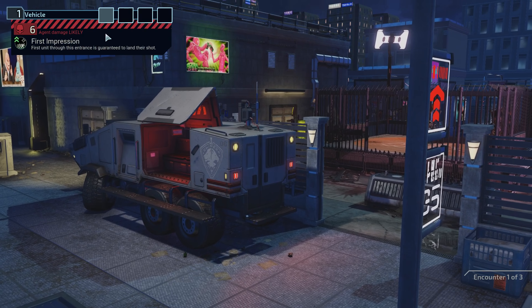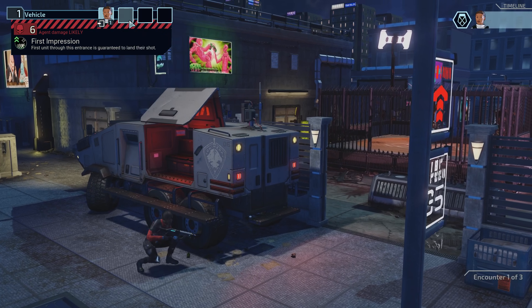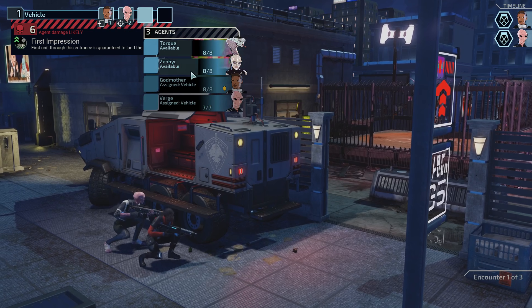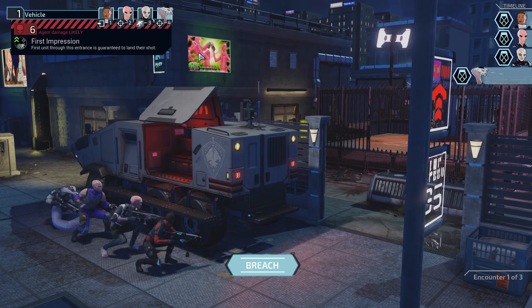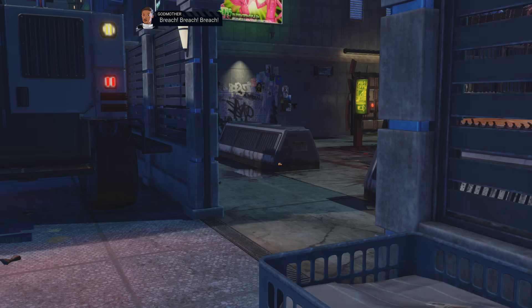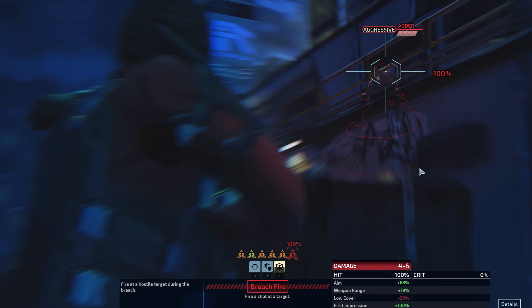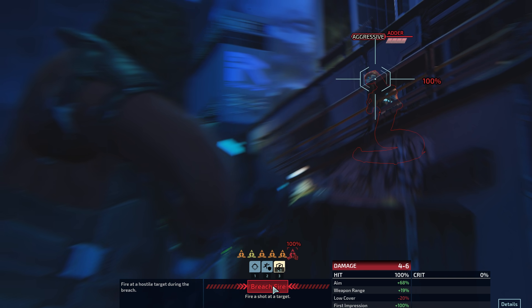Alright, first unit through this entrance is guaranteed to land their shot. So it does seem like we would want that to be Godmother — this shotgun is very powerful. Then we have Verge go in so that he's nice and high in the turn order. We'll run Zephyr a little earlier so that she can get herself out of the situation she gets herself into. Breach! So we have a guaranteed hit here, right? We probably want to hit whoever this is.